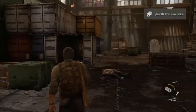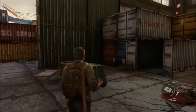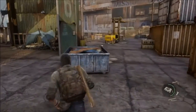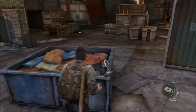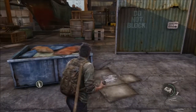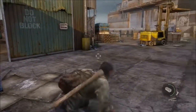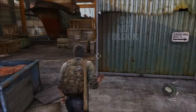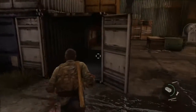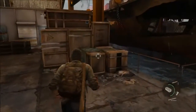You can only hold one brick at a time. If you want, you can pick up a bottle but it makes you drop your brick. I think bottles are better for distraction noises — it's better to make enemies go investigate noises like that. Bricks I think are better for instant-kill melee attacks if you can. So pick whichever one you want. Bottles are probably a stealthier approach. Since I know I'm going to get into some fights, I'm using the brick.